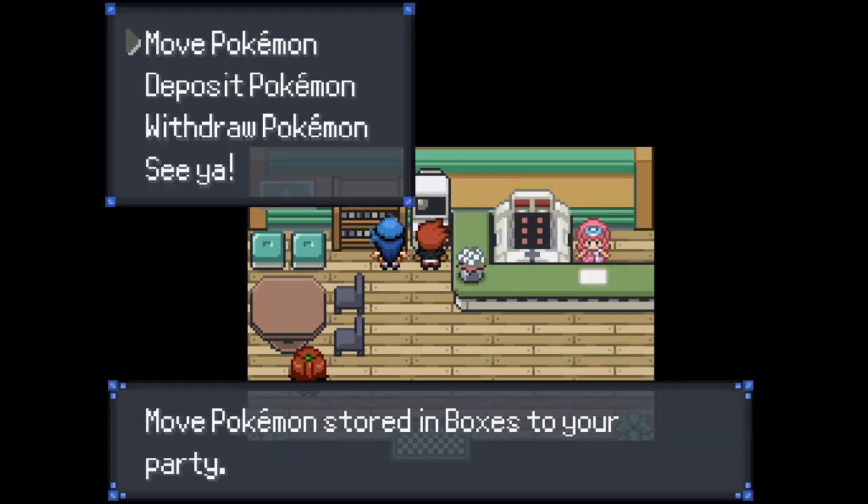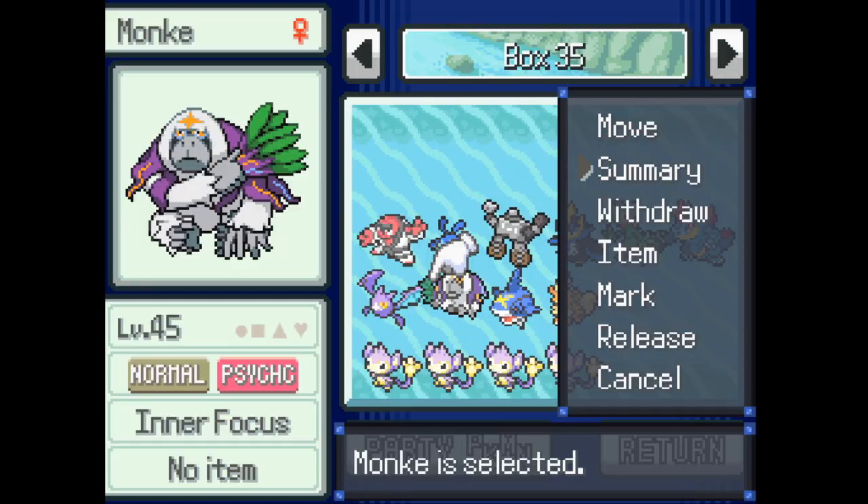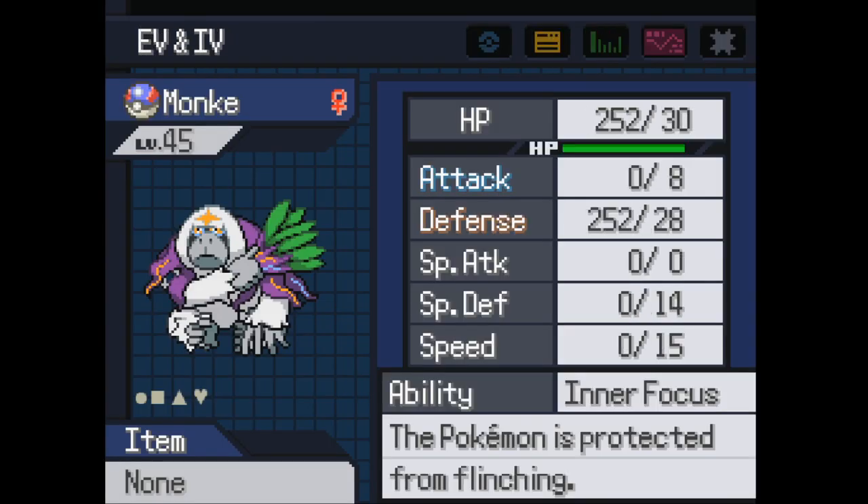Next up are the three Pokemon I did capture: Growlithe, Sharpedo, and Orangiru. I'm going to go through the EVs and IVs. We have Orangiru — I decided to make him more of a defensive one, bold nature, so he can just eat up physical hits. His main purpose is to guarantee a battle. I used this guy in the last intense mode playthrough back in V12 and it did very well, so I'm assuming it still does well for V13.